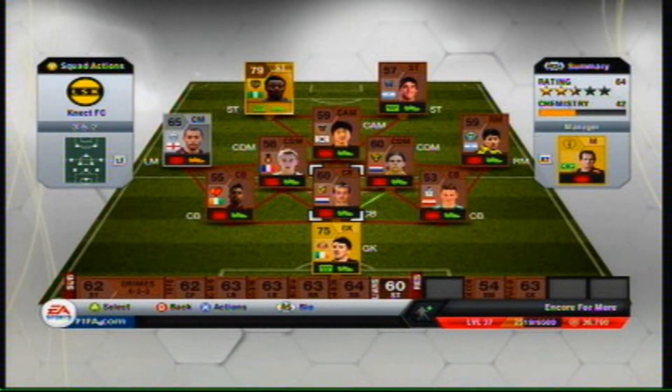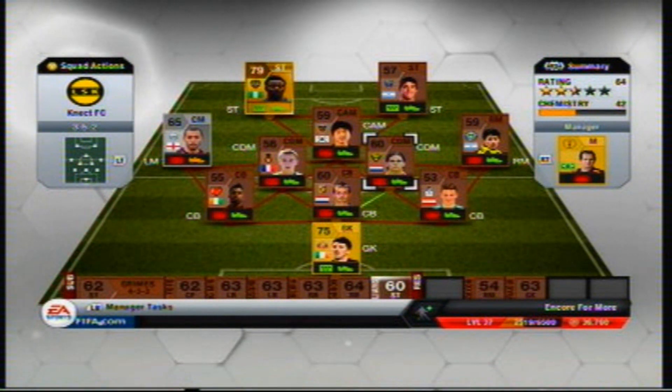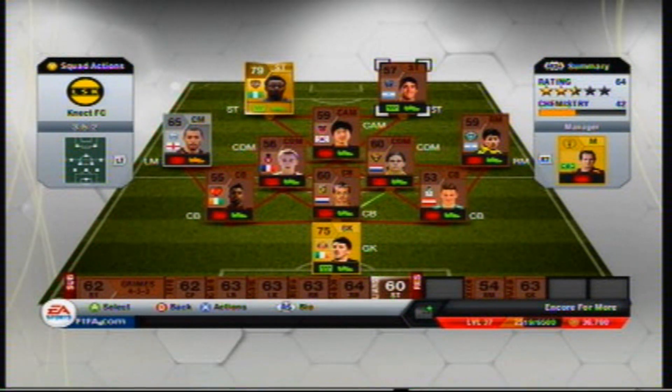I have to build up the rest of the team to match them. Right now everyone else on my team looks like a random. How it works is: if I get a win I can buy a new player, if I get a loss I cannot buy a new player, and if I win by five goals or more then I can buy two new players.